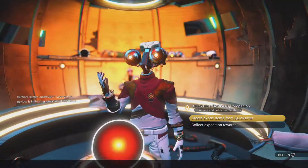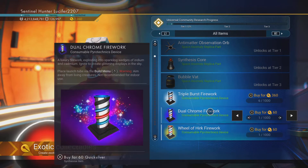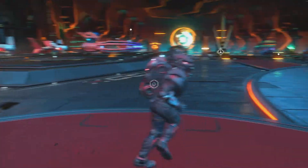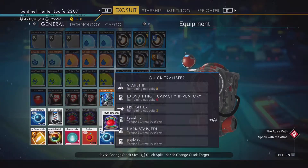I haven't worked out all the kinks yet, but from what I've seen it's as simple as buying a few of these — whatever ones you want, spend as much as you really want to — and then just go find a player and send them an item.